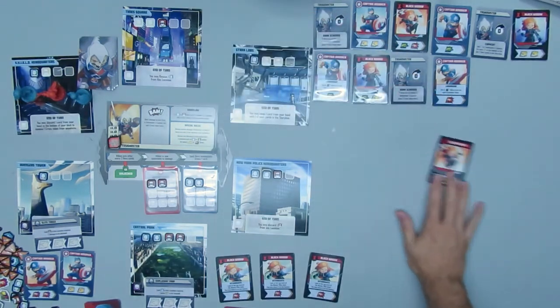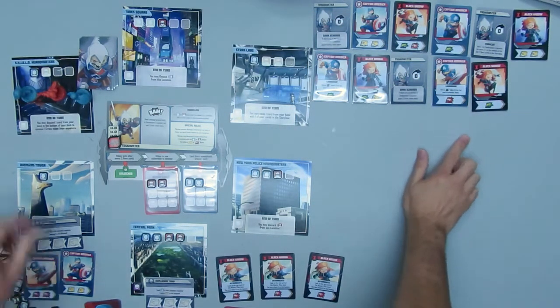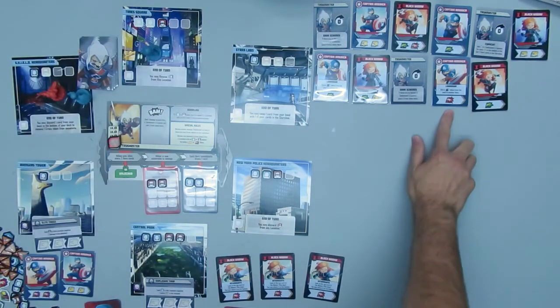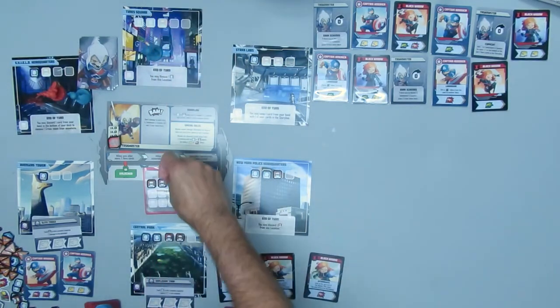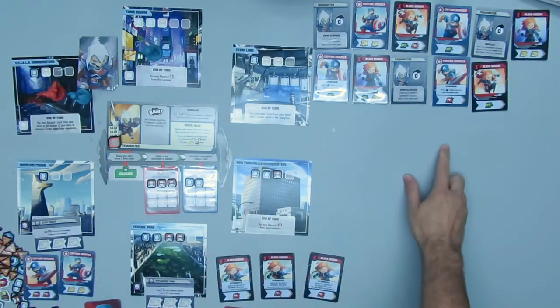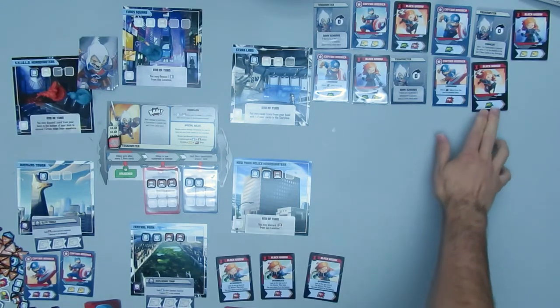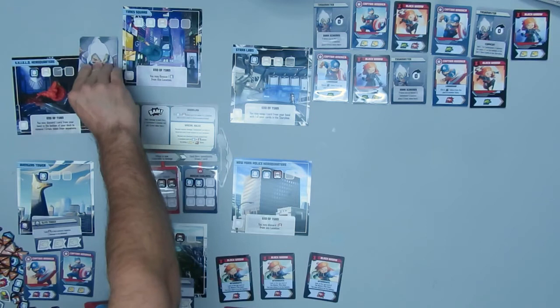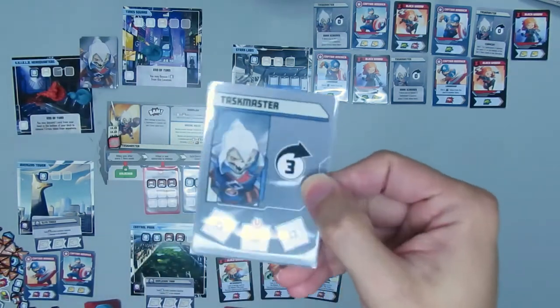Black Widow will move, use a move action and an attack action. Move her back to Times Square, use my attack action to take out that thug there. At this time Taskmaster will start playing a card after every two hero turns.